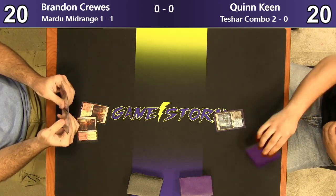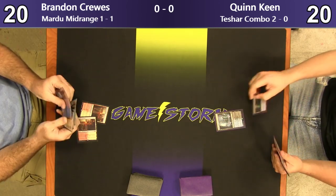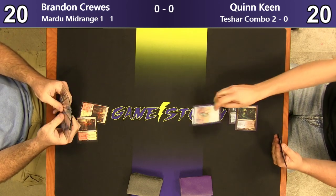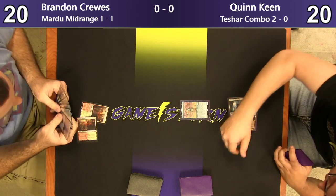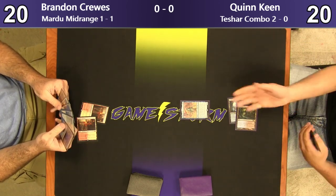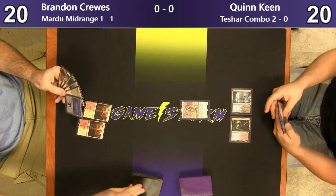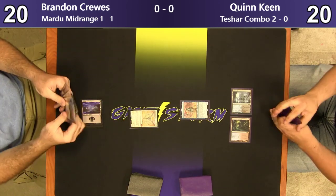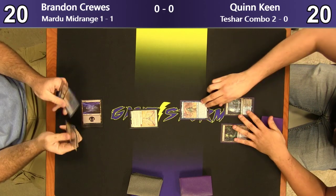We definitely see Seraph of the Scale and Resplendent Angel in his hand. We've got a Quinn here, we've got a Fibblefip. Let's pull that out of there. Looks like he's got Aurelia too. Here's a Resplendent. He's definitely going to go to the skies.